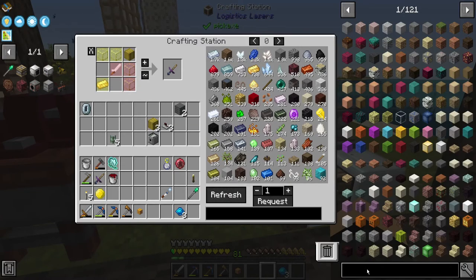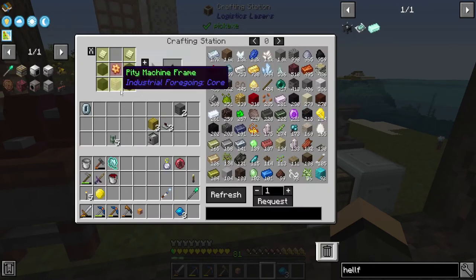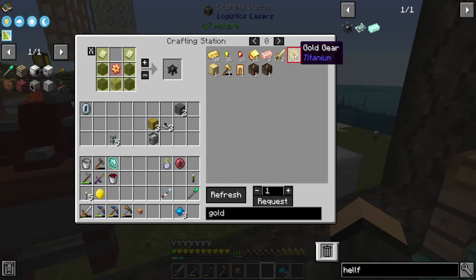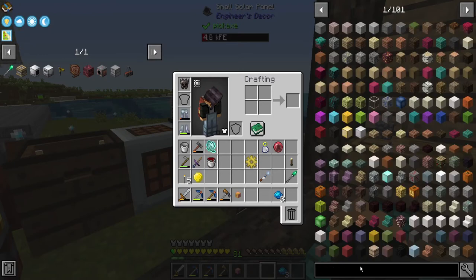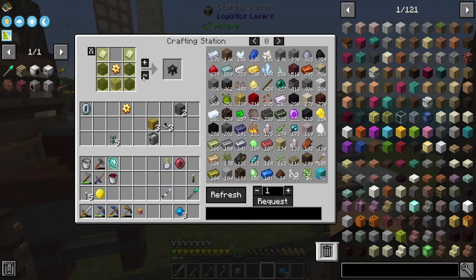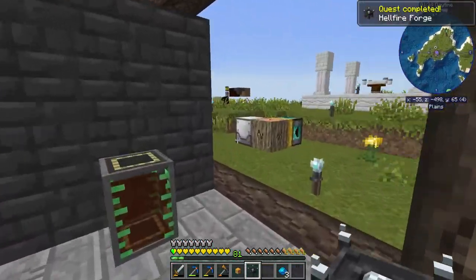Let's go ahead and make the Hellfire Forge. I just need probably another pitting machine — no, actually I have everything but the golden gear. I made one and put it in here, and you're not going to accept that, huh? Nope. We have thermal gear — delete that one. Request Hellfire Forge is a go.